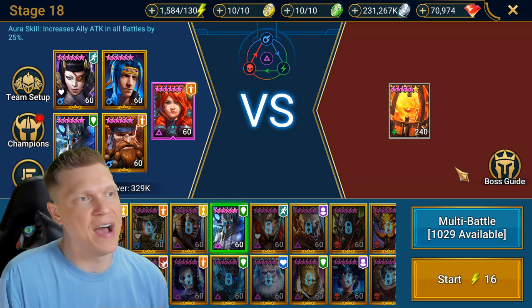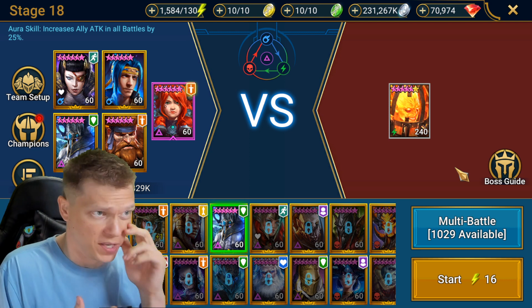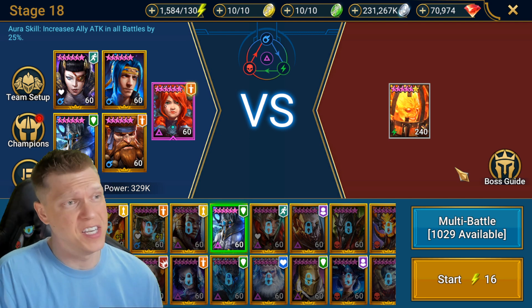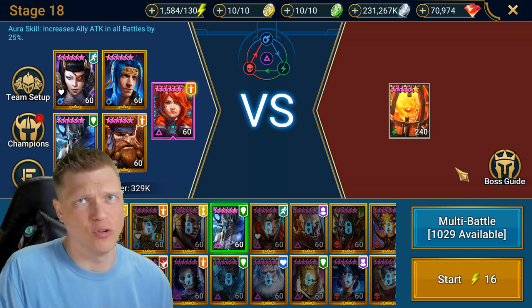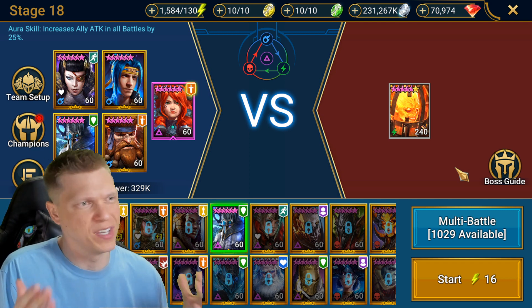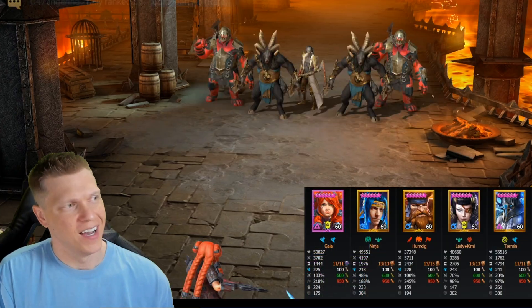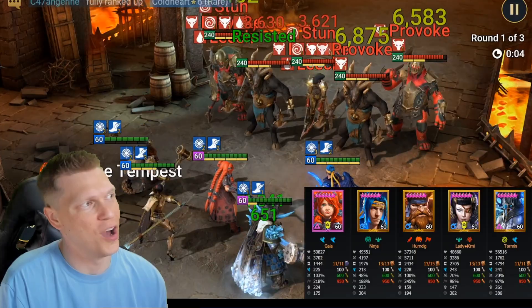I did try other things, like using Trundar in place of Tormund, and I was getting basically dead-even runs — it wasn't really mattering. If anything, this team ended up being slightly faster. Trundar has all those melee animations. She does do a decent amount of damage, but it ended up being a wash. I definitely tried to replace Tormund with another damage dealer, but I didn't really need to. Now you can see that team in action with the stats down in the bottom right.